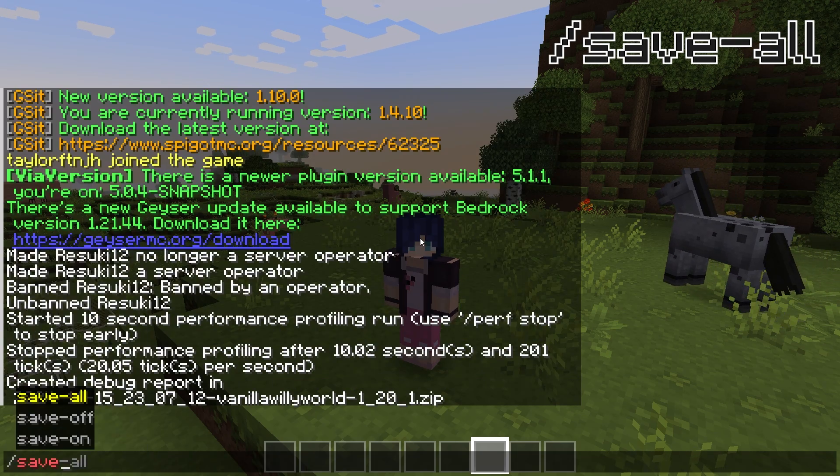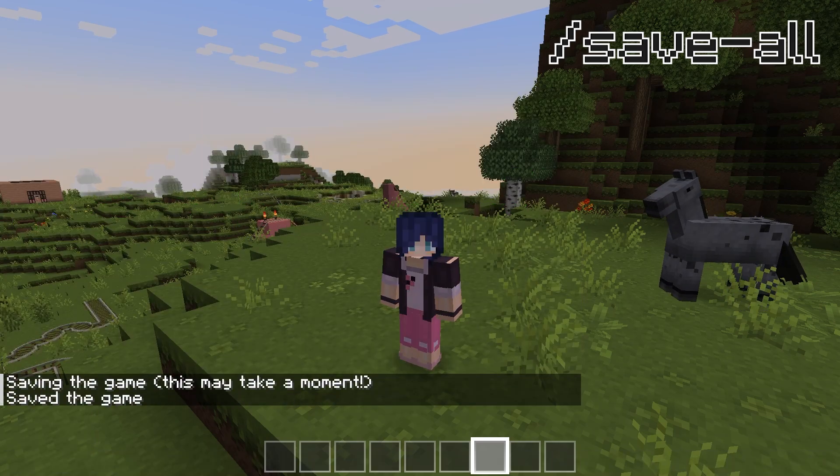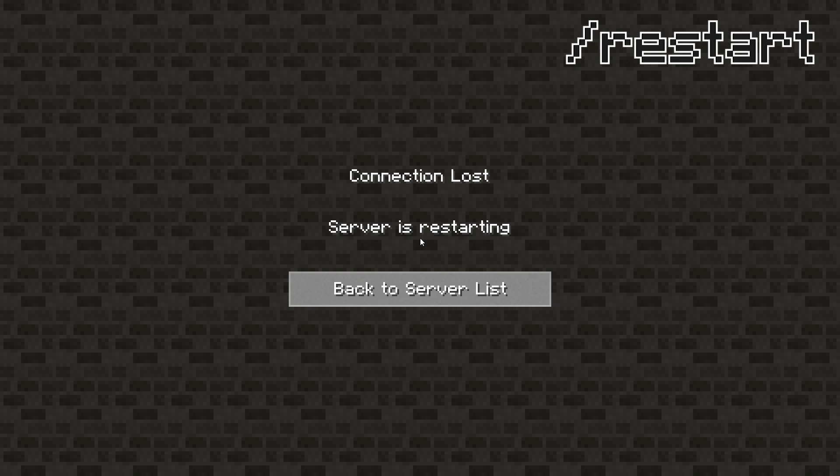The save-all command causes the server to create an automated backup. You're limited to two automated backups at a time, so previous ones will be overwritten. You can view your backups from the backups tab of your server control panel. The stop command will automatically cause your server to start shutting down. And the restart command will shut down the server and then restart it after a few minutes.